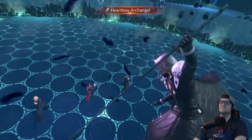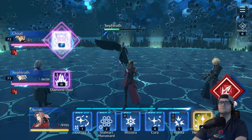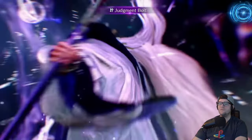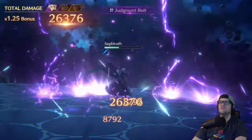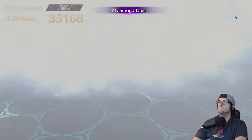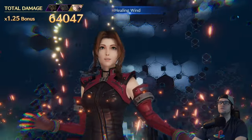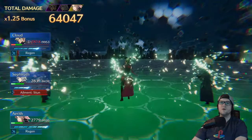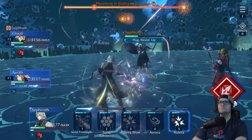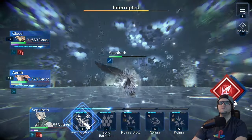Once Heartless Archangel goes off, use Healing Wave ASAP. If everybody has their limits and summons up, use them right away because everybody's going to be at 1 HP and you absolutely need to get healing started early — if you don't, you're going to die. There's really no coming back without insane heals. After that, he's going to go into Masamune in waiting and you'll likely need to hit him five times with five different attacks to get through that phase.